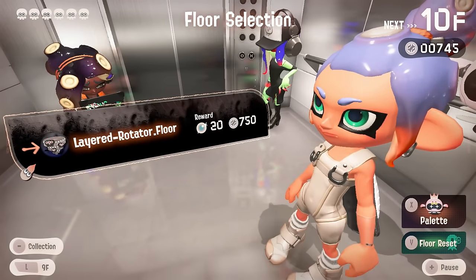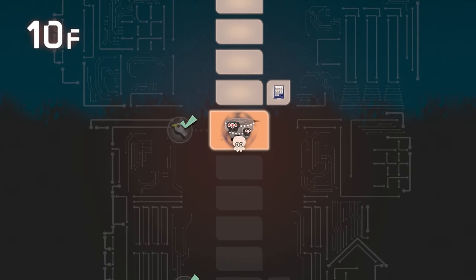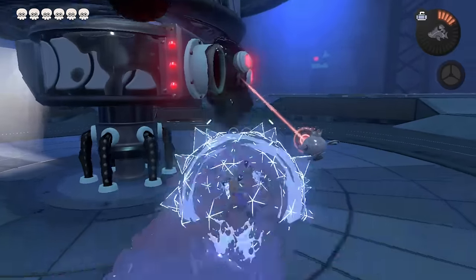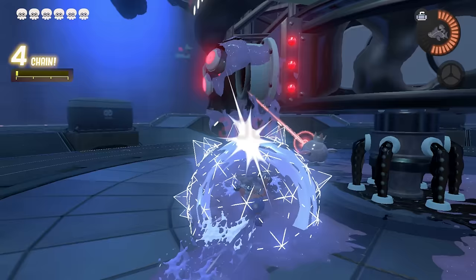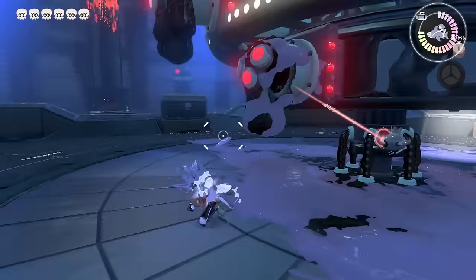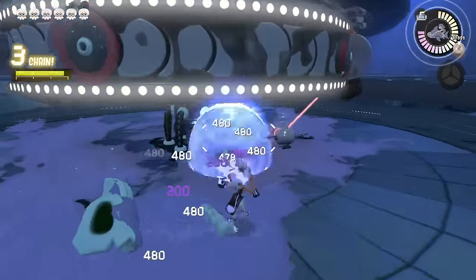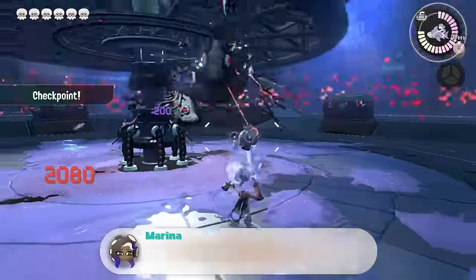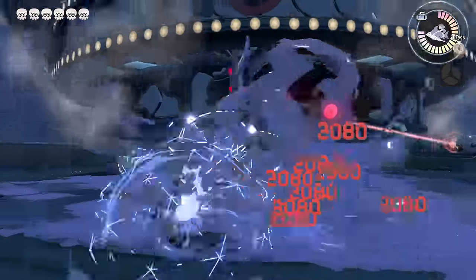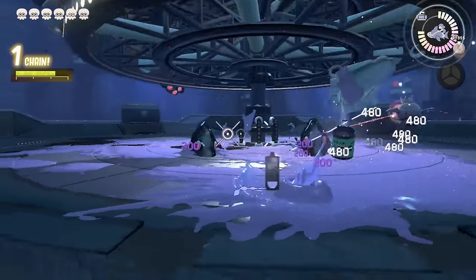We have made it to the first boss — the layered rotator. I don't know how we're gonna handle this considering our range is so short. I'm very curious if the dualies explosion can reach the rotator guys. It does hit! Okay new meta? We can dualies dodge into their face and it will blow them up. At the same time it's kind of awkward to pull off, but it works — I didn't think it would but it does.